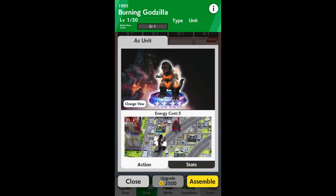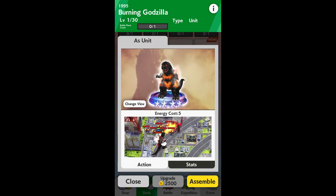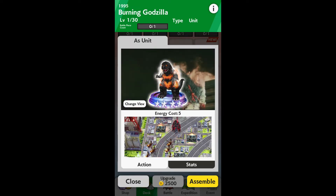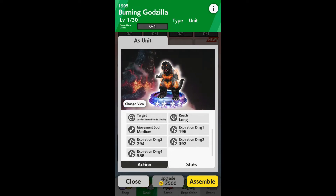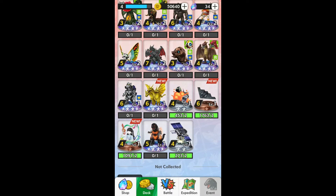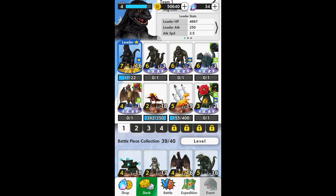It costs five energy and it looks like he's got a little bar up there — I guess that's how hot he is. So when he dies, he explodes. He's got 795 health and 196 attack expiration damage. It looks like that little bar at the top probably charges him up for more damage.